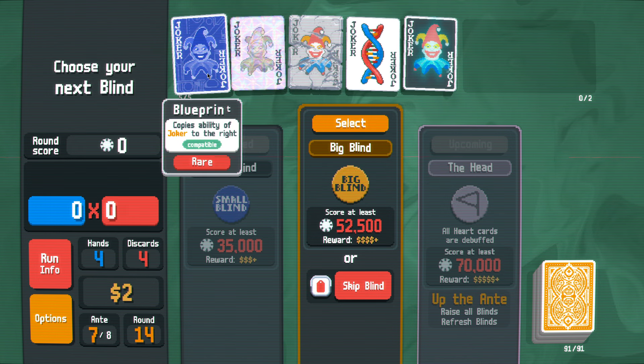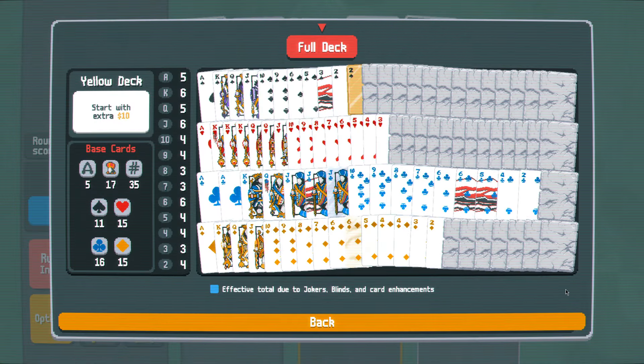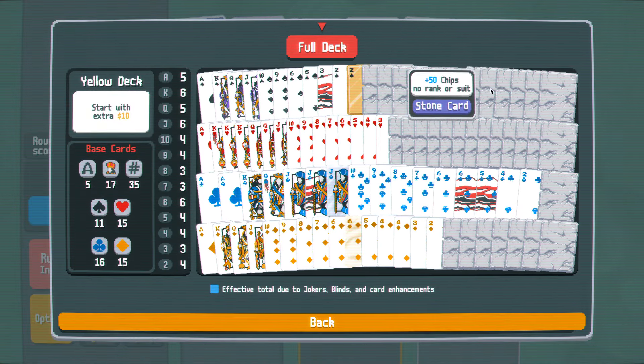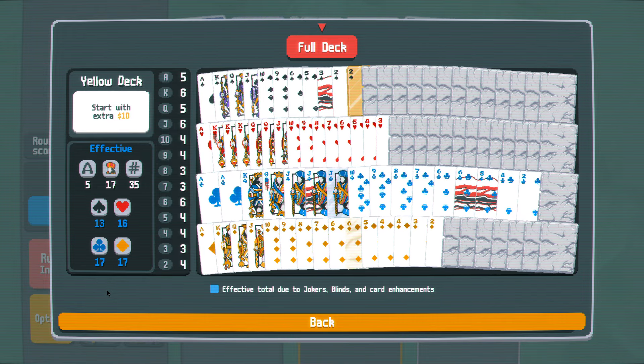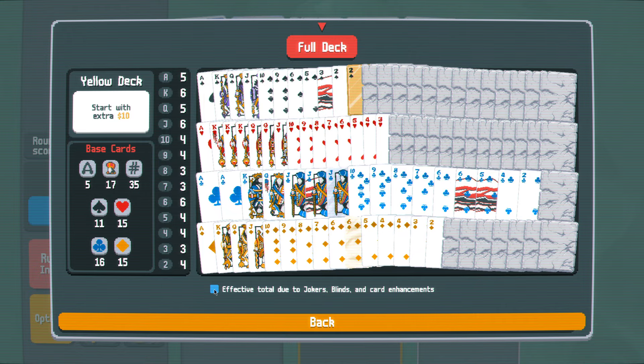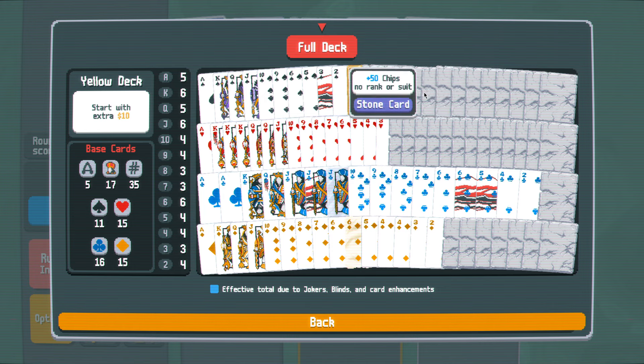I currently have Blueprint, and it's being moved around every single time. Importantly, I have a lot of stone cards right now.